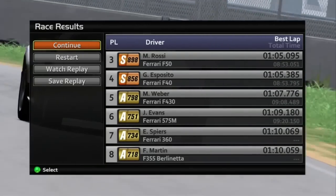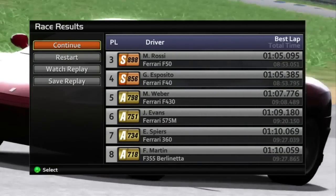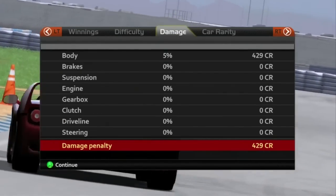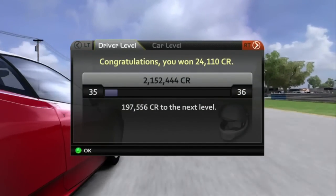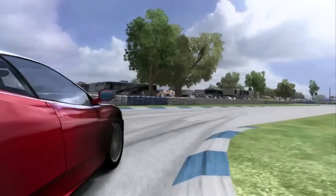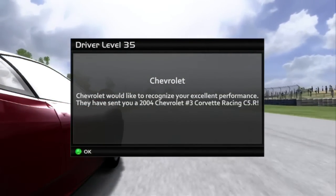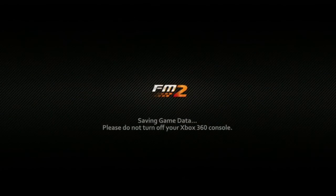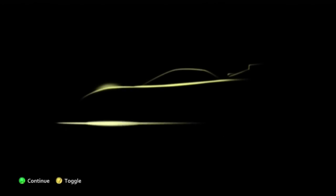Now we just wait on Spears and Morton to finish the race — and they have. Just a slight bit of body damage, no big deal. Level 35! I got a new car! New car hype — it is a Corvette C5R!